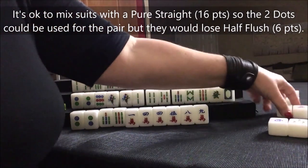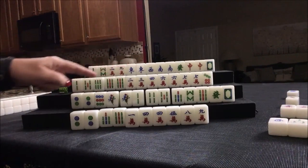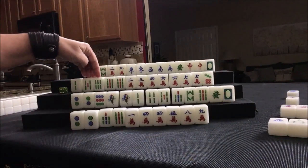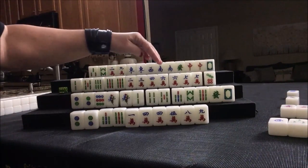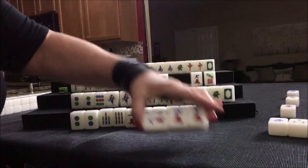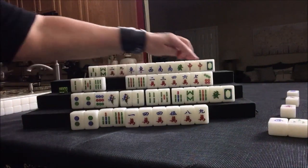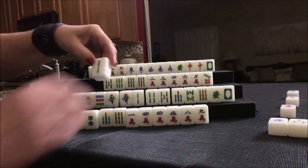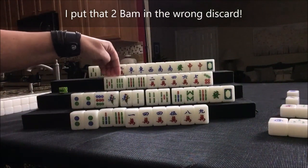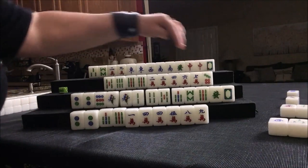Let's discard eight crack. We're going to focus on BAMs. We could chow six, seven, eight. We have a five, six, seven or four, five, six, five, six, seven potential. Let's chow. We might be able to do Mixed Triple Chow, but that's a little bit of a risk because we're really light with dots. Let's discard two BAM. We want to focus on five, six, seven because we have a five-six and a six-seven. If we can get a five dot or a six dot, we could do Mixed Triple Chow.